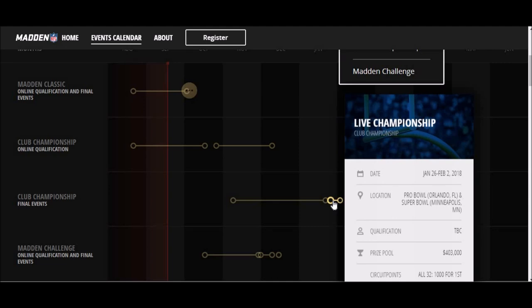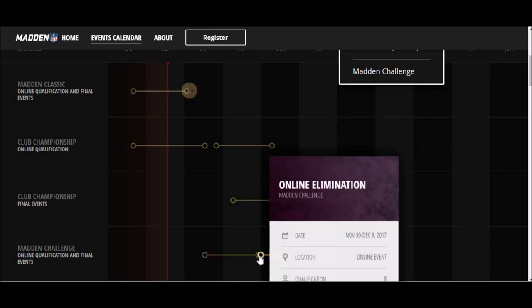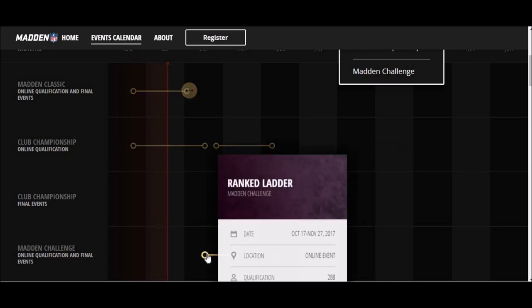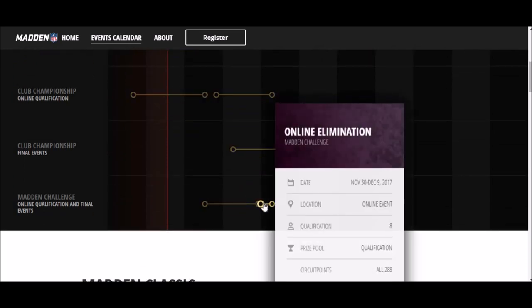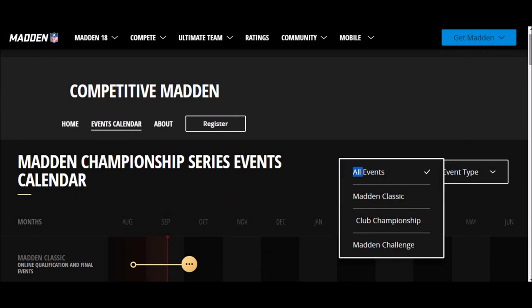If you make it through that, these are the events you watch on TV or on the internet - on Facebook or wherever. These are the ones where people actually get invited out to the Pro Bowl and the Super Bowl, and there are also location events. It's quite a bit to get through - you really have to be at the top of your game. These events go from being online to being invited to places in person, so you've really got to bring your A-game.